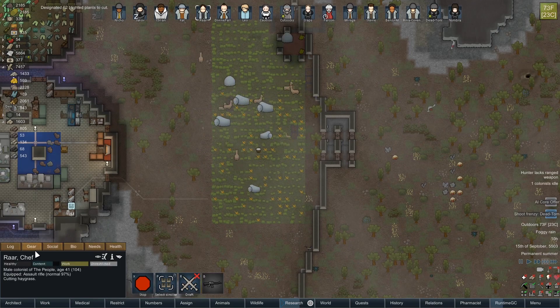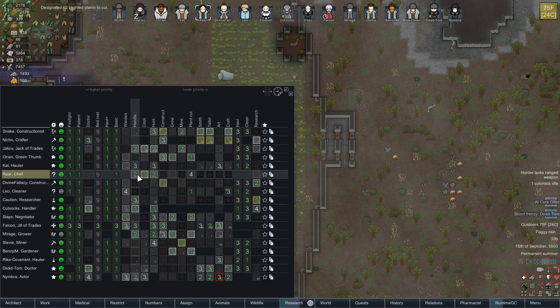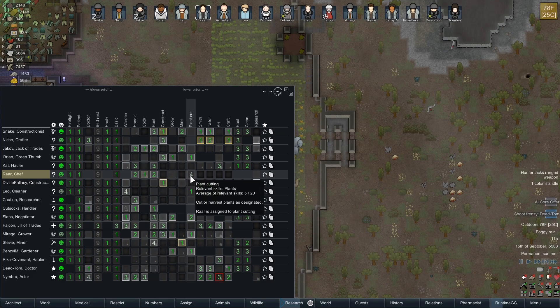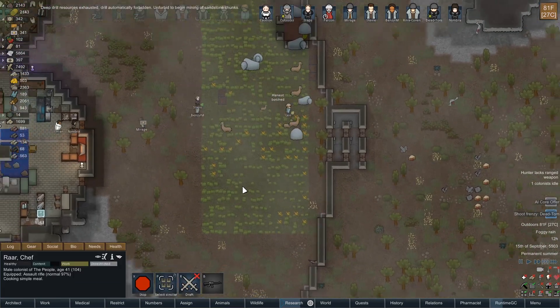Rawr is not doing a thing, which seems worrying. I definitely want him doing cooking, handling, and hunting. Plant cutting is what he'll do right now. We could also let him do some growing — that wouldn't be a terrible idea.